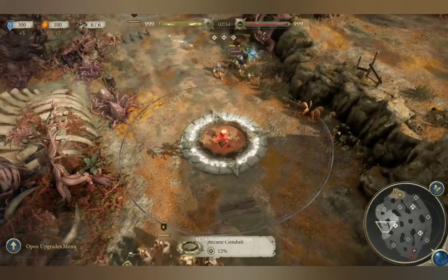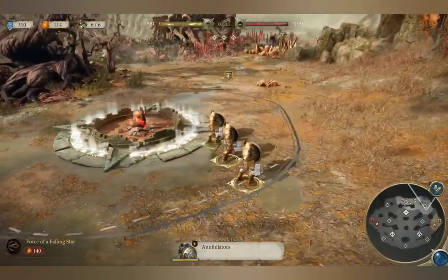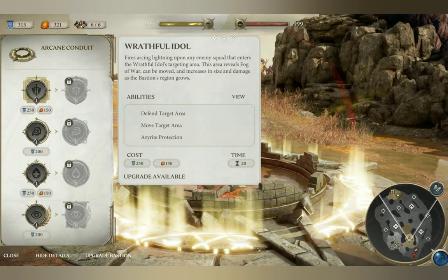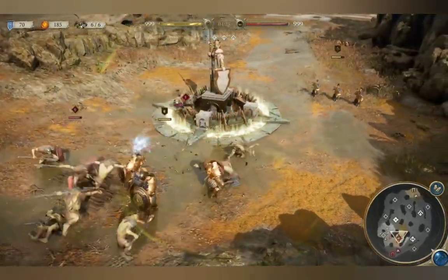Across the battlefield you will find Arcane Conduits. Capture Arcane Conduits and grow their regions to generate Command. Spend Command to buy more troops and construct Bastions that can grant resources and offer strategic boons.